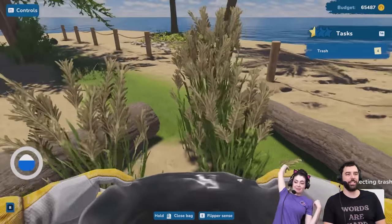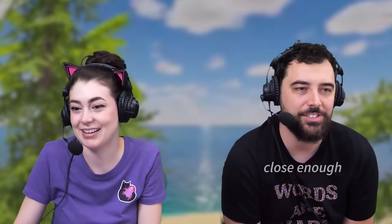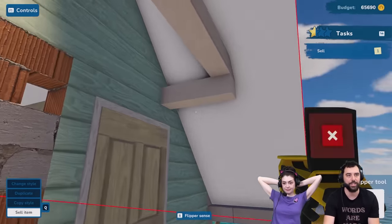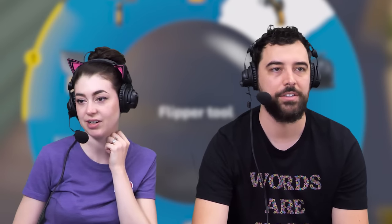The picking up of the trash is pretty fast. It's saying we still have flipper tool items out here — is it on the floor? One of those? Sneaky. That's it — it was just in line, very tricky.